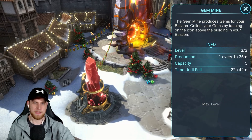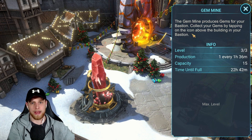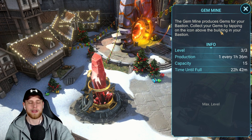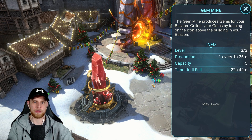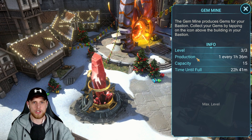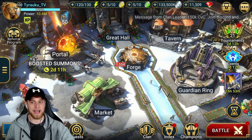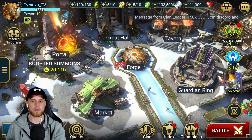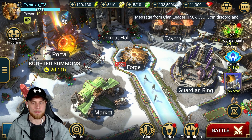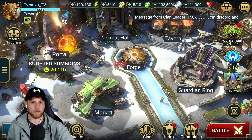The next one is the gem mine. This is not a way you can farm, but make sure when you're collecting gems from all the other areas of the game that if you haven't already invested in the gem mine, make sure you get it. After a hundred days, it pays itself off. You're literally making 15 gems every day — time until full is 22 hours. Make sure you clear it when it gets to max because it'll stop producing for you.